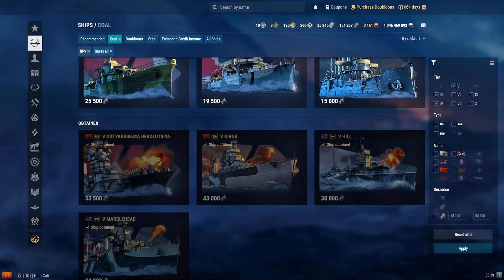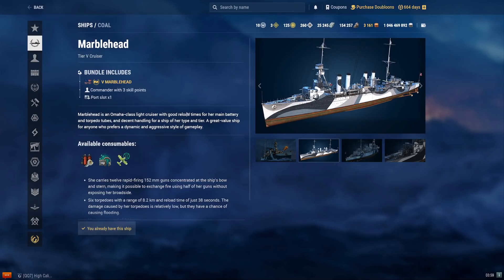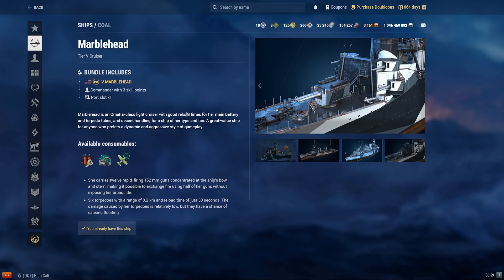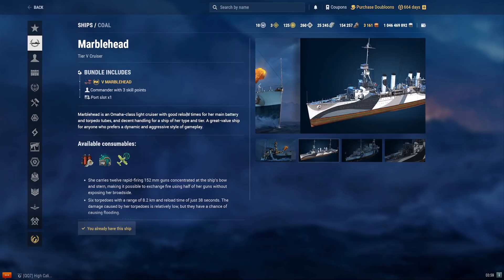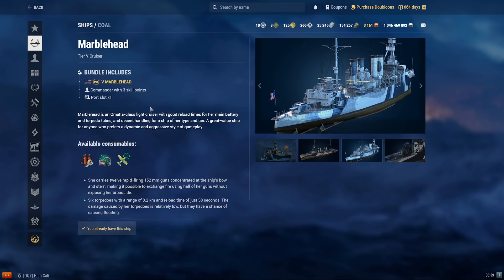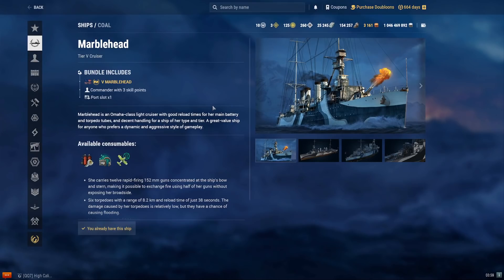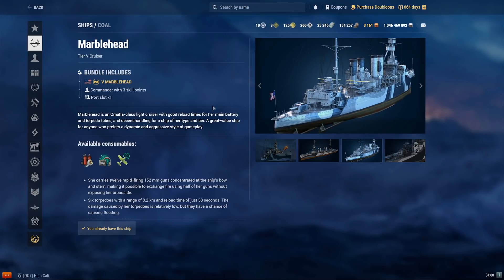Finally, we have the Marblehead — one of the oldest premiums in the game. She costs 34,000 coal — a US tier 5 light cruiser. You can think of her as the premium version of Omaha, but with a change of torpedoes and limited stock range. Her torpedoes are very weak, only dealing about 6k damage, but they do have a respectable range of 8 kilometers. She has a very high skill floor and ceiling due to her very squishy hull, but she has potential because of her amazing firepower if you survive long enough to use it. I'd recommend her if you want a very challenging but good seal-clubbing ship, or if you love Omaha-type ships.